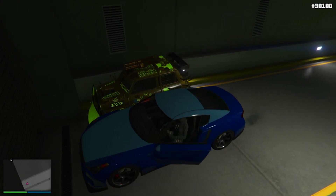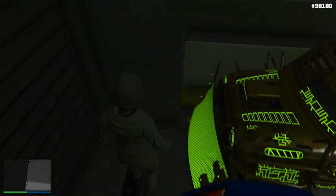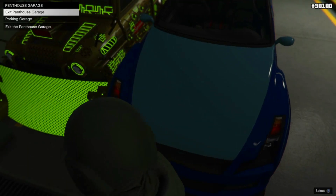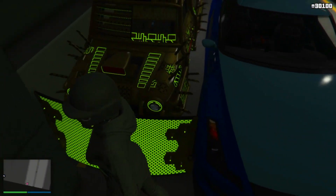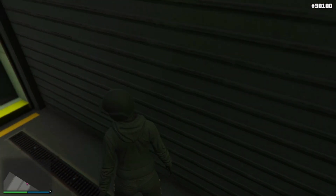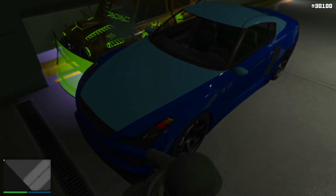Drive the Elegy closer to the Issi. When you stand between them you'll be able to see the options. Press Triangle and you should be able to teleport into the Issi — stand right in front of the Issi, not the Elegy.